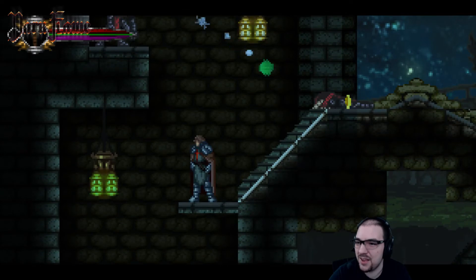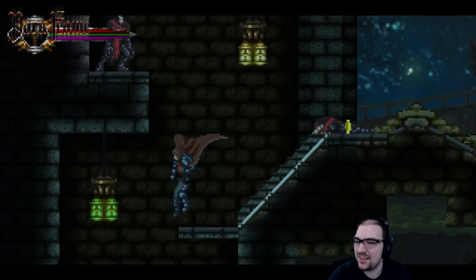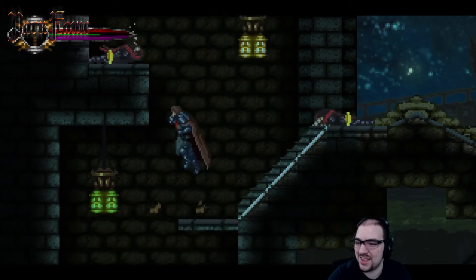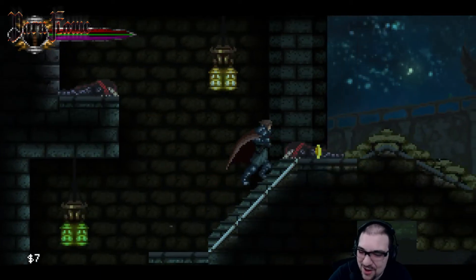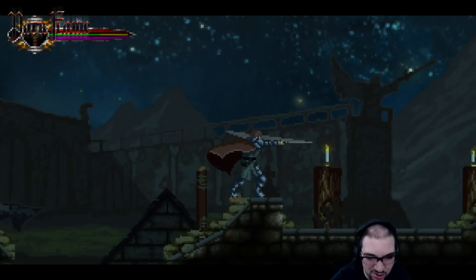And then you've got your brother up there — what is he doing up there? He serves no purpose up there. I'm gonna call him George. George and Jill — Jill was the one on the right, I killed her first.